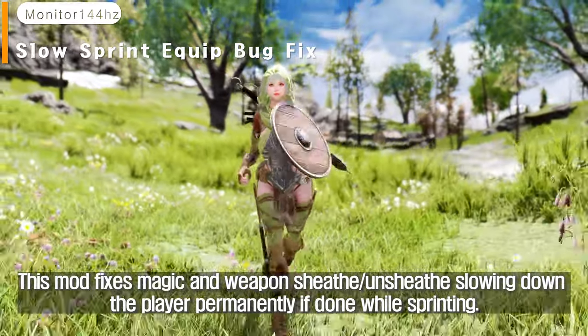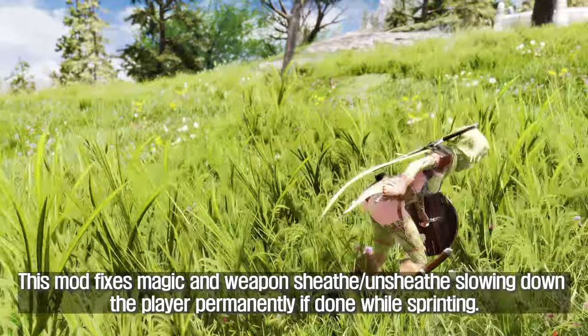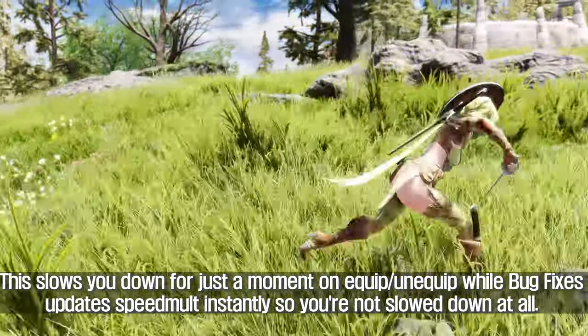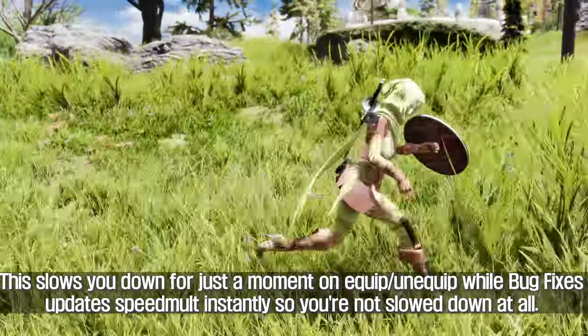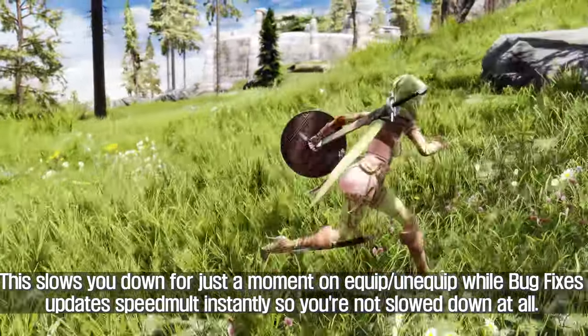This mod fixes magic and weapon sheath/unsheath slowing down the player permanently if done while sprinting. This slows you down for just a moment on equip or unequip, but this bug fix updates speedmult instantly so you're not slowed down at all.